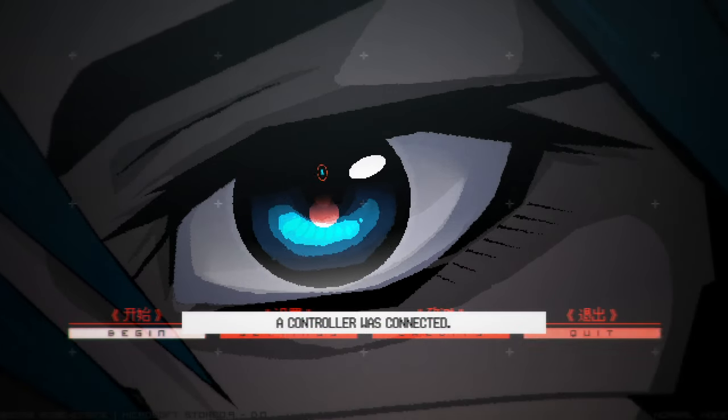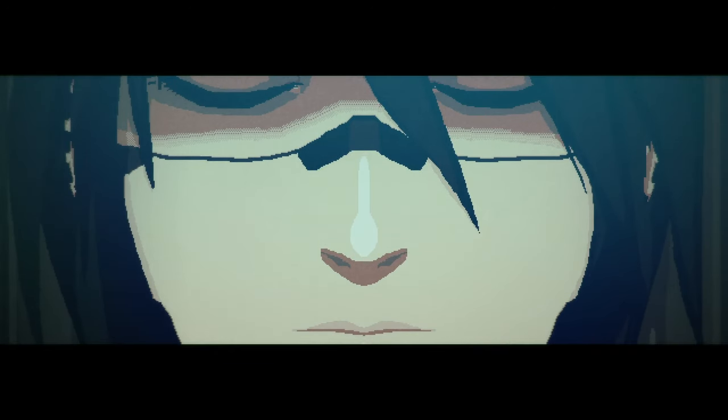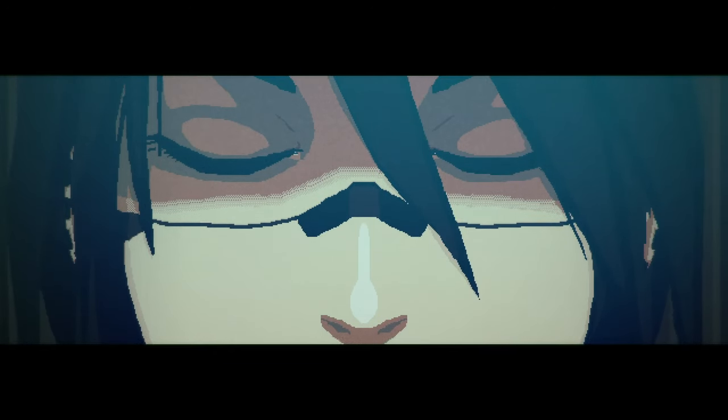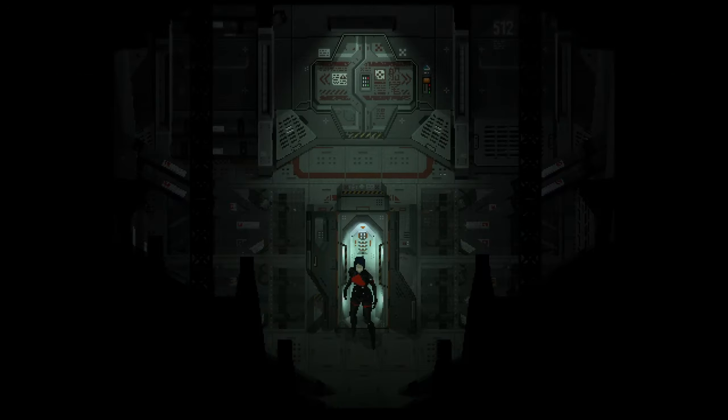For some reason the controller wasn't recognised at first, but then you'll see 'controller is connected.' Just begin the game and you can start skipping cutscenes with the B button. I don't know what it is on keyboard but I'm guessing it will show you. Just hold B to skip — you'll see it in the bottom right corner saying 'hold to skip.'